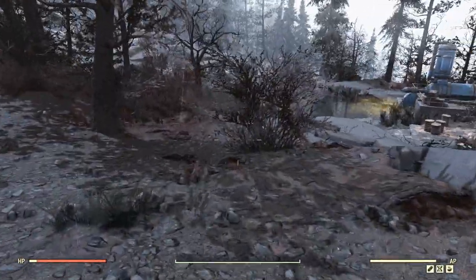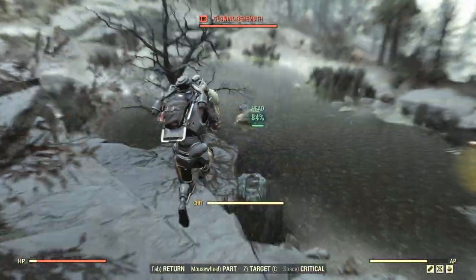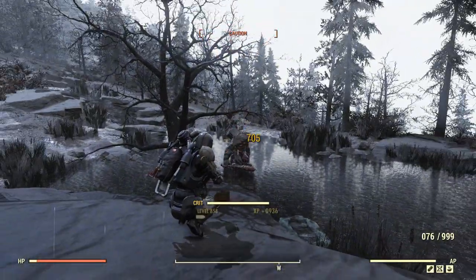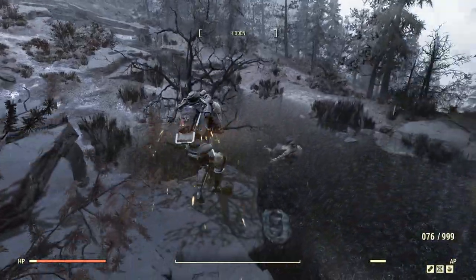Now it wouldn't be a build video without a quick behemoth kill, so let's go ahead and try this thing out. Five shots total — waiting for the AP to go back between some shots — and we'll take down a behemoth with the Alien Disintegrator.